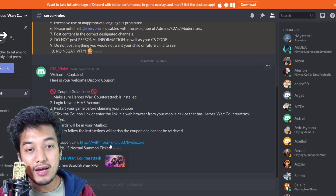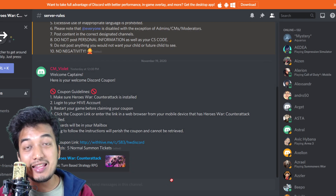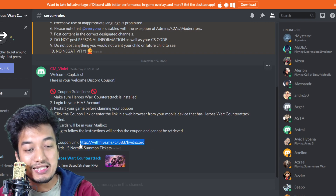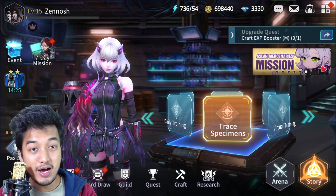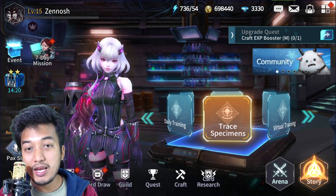The link is stpwithhave.me and the coupon code is 'swdiscord'. Since there is no coupon code input section or button in the game, what I'm going to do is copy this link and open my main device where my game is running — that's going to be my emulator.